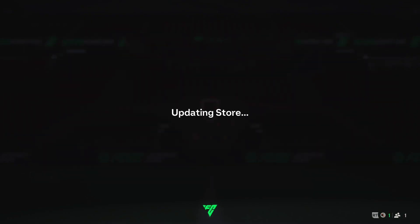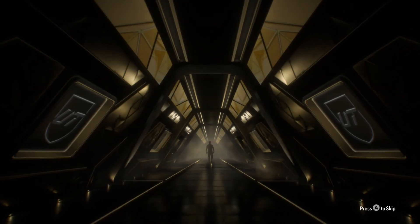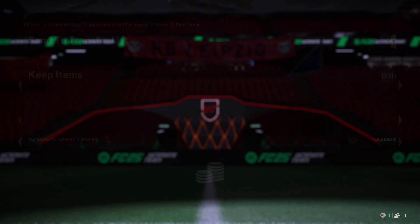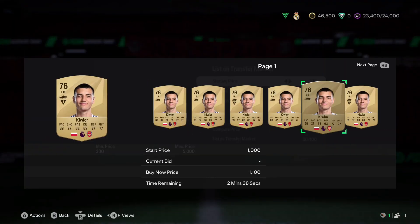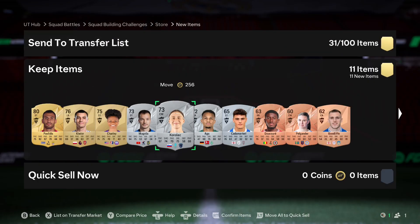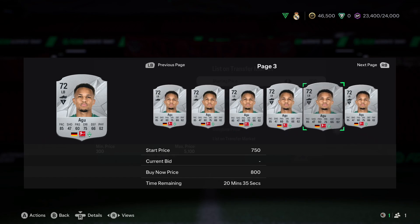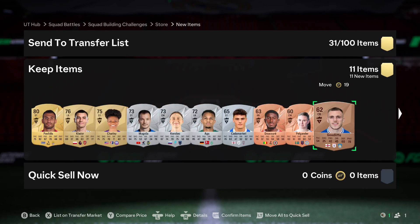Now onto the better packs - the prime mixed players pack. Give me something... it's Kieran Tierney, I think. Someone said Greek players go for 2.7k. I'll send him to the transfer list and keep him there because he's an Arsenal player. When marquee matchups drop requiring Arsenal players, they tend to go up to 800 minimum. I'll keep him rather than sell for 500 coins.